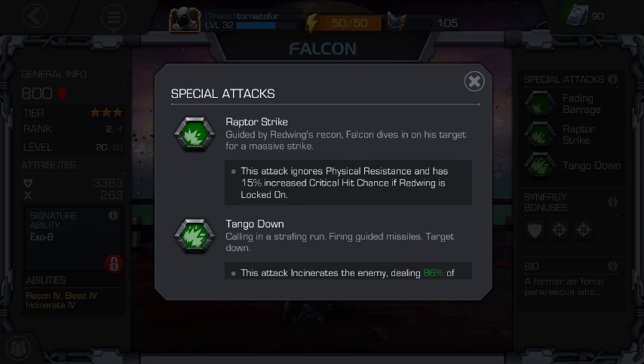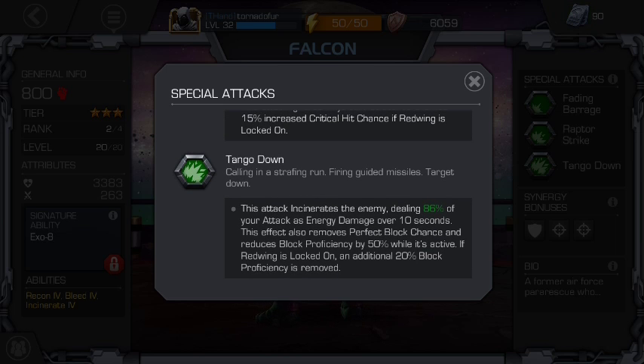Raptor Strike: this attack ignores physical resistance and has 50% increased critical chance if Wet Wing is locked on. Tango Down incinerates the enemy, dealing six percent of your attack as energy damage over 10 seconds — that means he's gonna burn for 10 seconds. It also removes the perfect block chance and reduces block proficiency by 50% whilst active, which is why I like that move for fighting Captain America. If Wet Wing is locked on, an additional 20% block proficiency is removed.